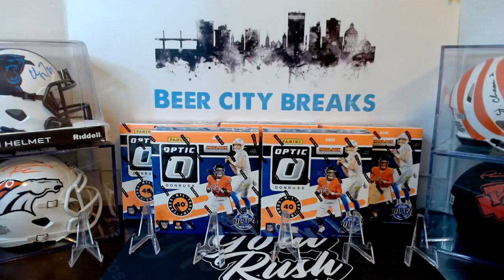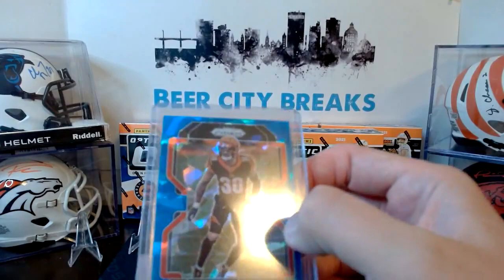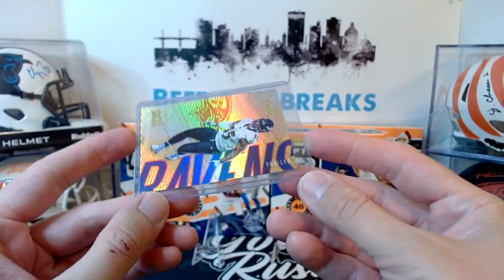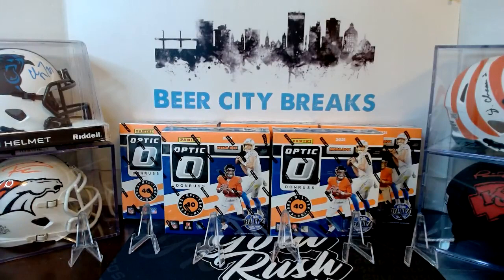So we've got five Optic Mega Boxes tonight, the Walmart variety. We've got two and then three more hiding back there for a total of five. We'll do two giveaway cards tonight, both numbered cards. I'm going to do a Jesse Bates, kind of a blue cracked ice from this year's Prism, numbered 89 out of 99 — stud safety for my Cincinnati Bengals. Keeping it in the AFC North, we'll do a Terrell Suggs as well, number 63 out of 100, from Absolute a couple years back. I will random these off at the end of the break.